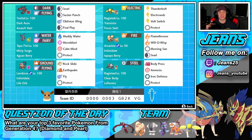Rocking out on the team: Yveltal in the top left corner with a Dark Aura and Assault Vest so it can eat up special attacking moves. It has Snarl to drop Special Attack, Sucker Punch for priority, Oblivion Wing for STAB, and Foul Play for another STAB move against physical attackers. Regieleki is next to him with Transistor and a Focus Sash — Thunderbolt, Electric Web, Volt Switch, and Protect. Tapu Fini in the middle left with Misty Surge and a Guap Berry — Muddy Water, Moonblast, Calm Mind, and Protect.